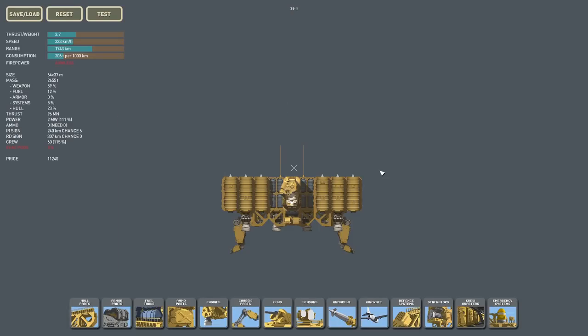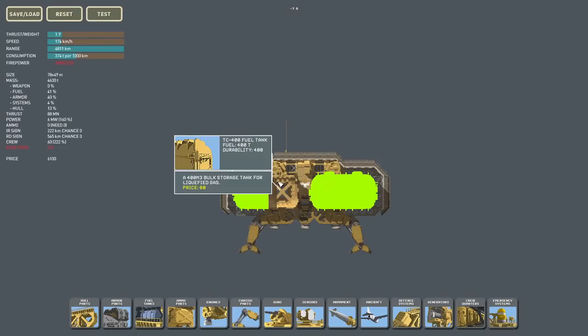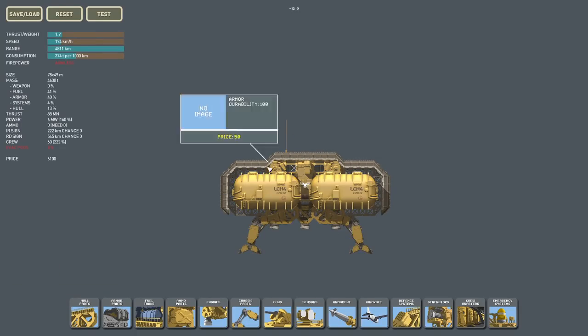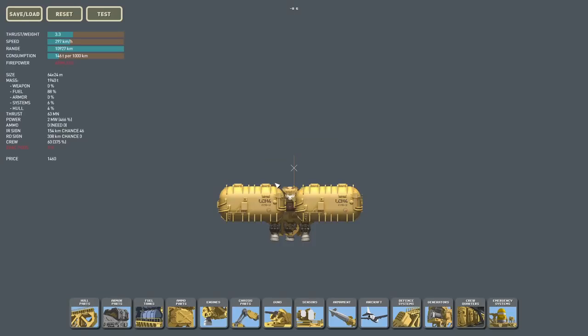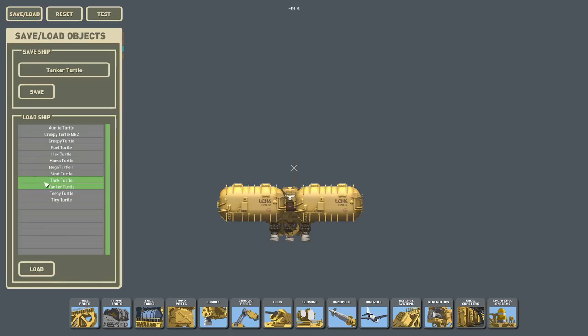Going on to the Strat Turtle — it's pretty straightforward. We just have six missiles; it's basically a Yars except it has six missiles instead of two. And the Tank Turtle — this is the Tanker Turtle but with armor. The idea was to have it move with the fleet because it would survive a nuke, but I'm probably not going to use those. Instead, I'm going to be using the Tanker Turtle and Fuel Turtles.